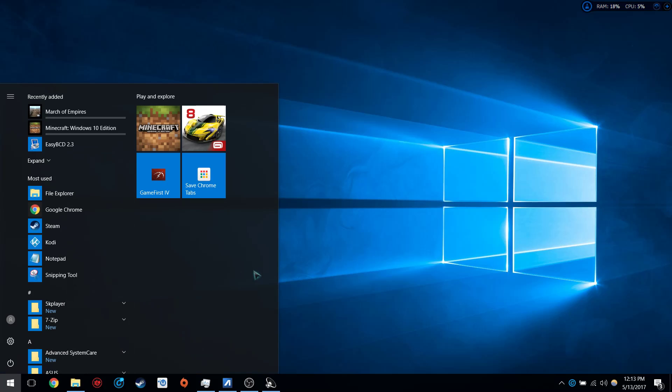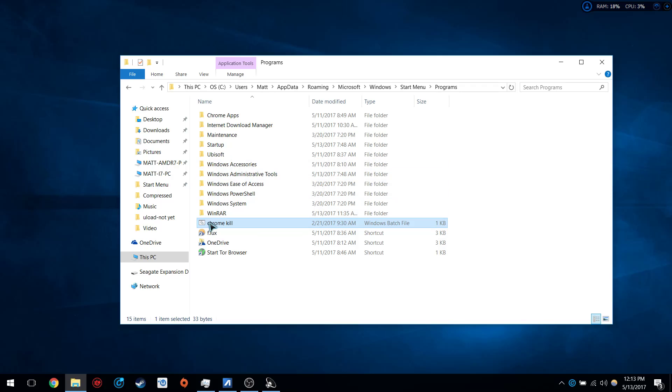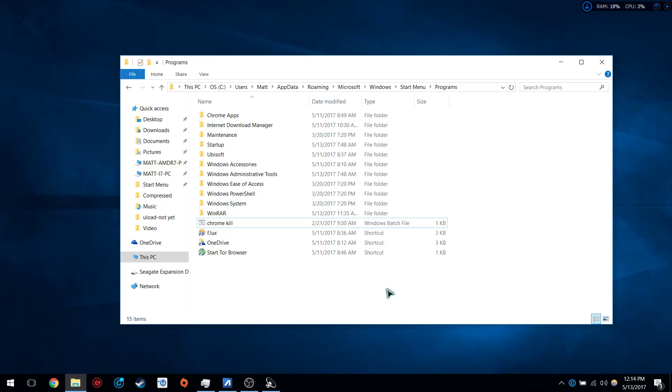Since we've been forced to use Windows 10, we've had to find fixes for things that were easy in Windows 7. In Windows 7, you could just take an icon and drag it down to pin it to your Start list. However, that is no longer the case. As we can see here, there's a little cross-out sign showing you cannot do that, and when you right-click there is no 'Pin to Start Menu' option.